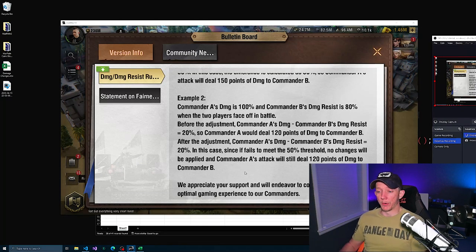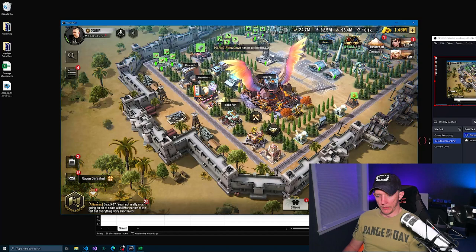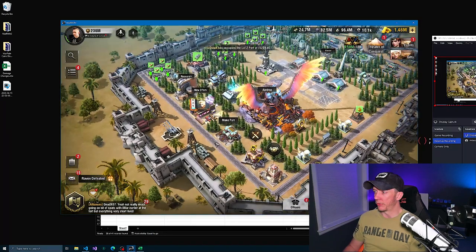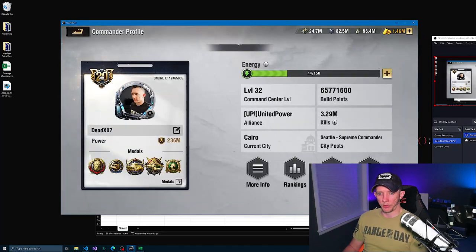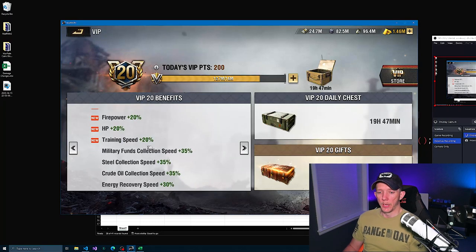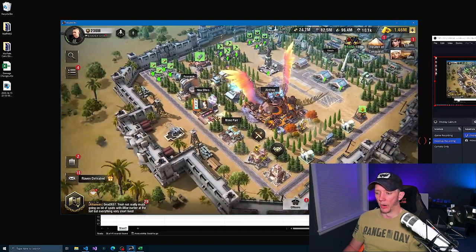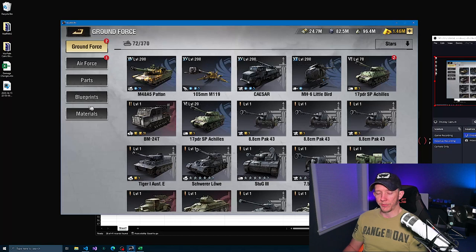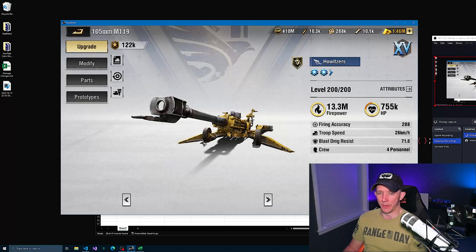Now I'm going to break this down further using real hard data from my account. First off, my VIP level is 20. I do want to be specific here: they are not talking about changes to the firepower or HP attributes. Something we have to be careful about is it is not yet truly known how firepower and damage play together, and how this change is going to impact firepower.